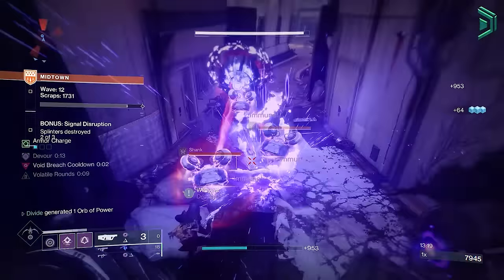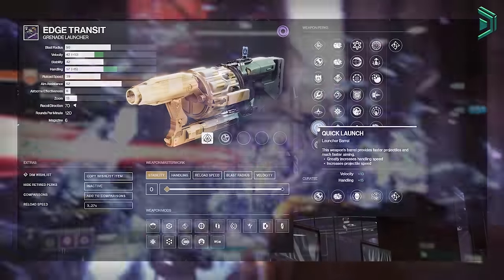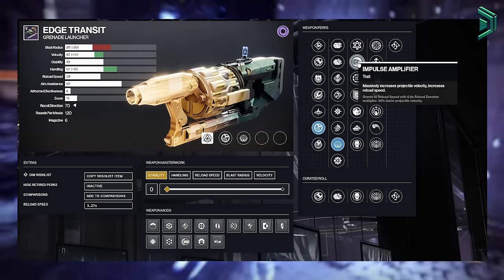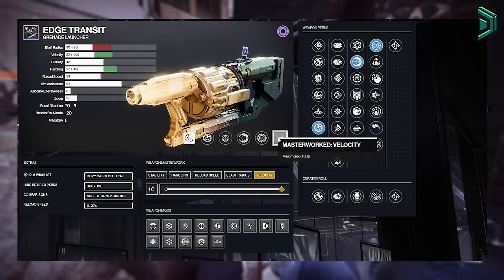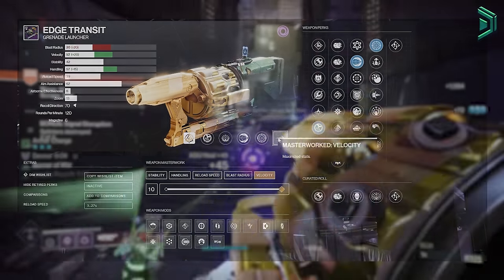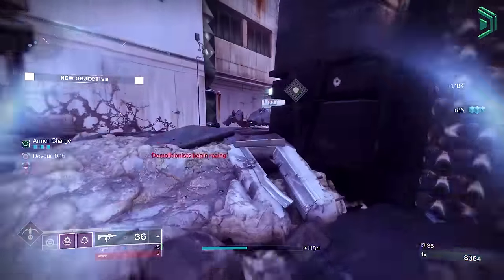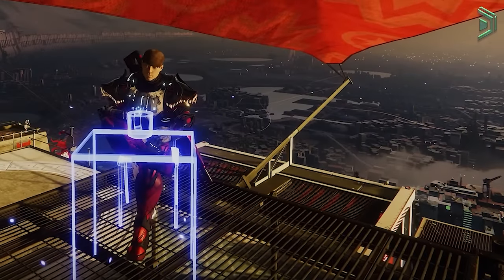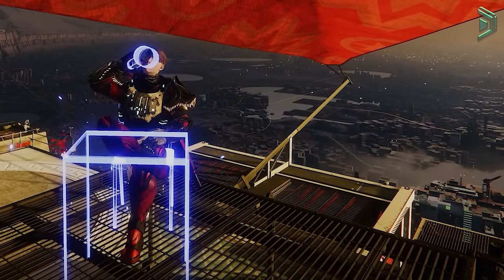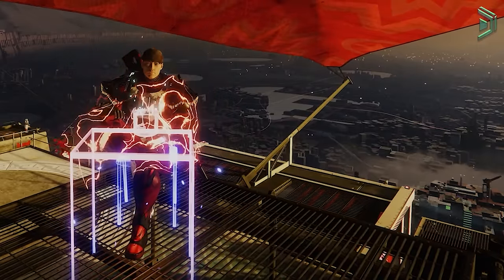For PvP lovers, this isn't really a weapon I'd take into PvP, but if you are, the roll you'd want is Quick Launch, Proximity Grenades, Impulse Amplifier, and Frenzy with a velocity masterwork. PvP isn't really my area so PvP pros feel free to give your thoughts below. That's all I've got for you today — another quick weapon roll breakdown, so thank you all for tuning in, take care and stay safe.